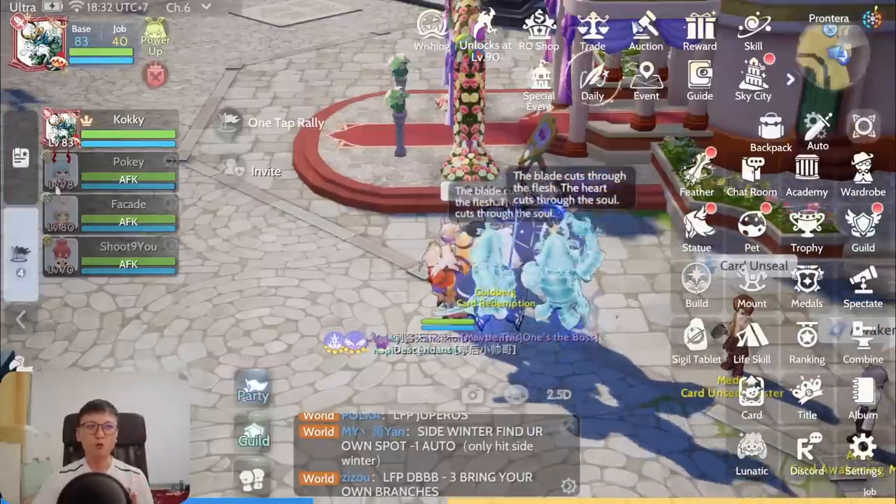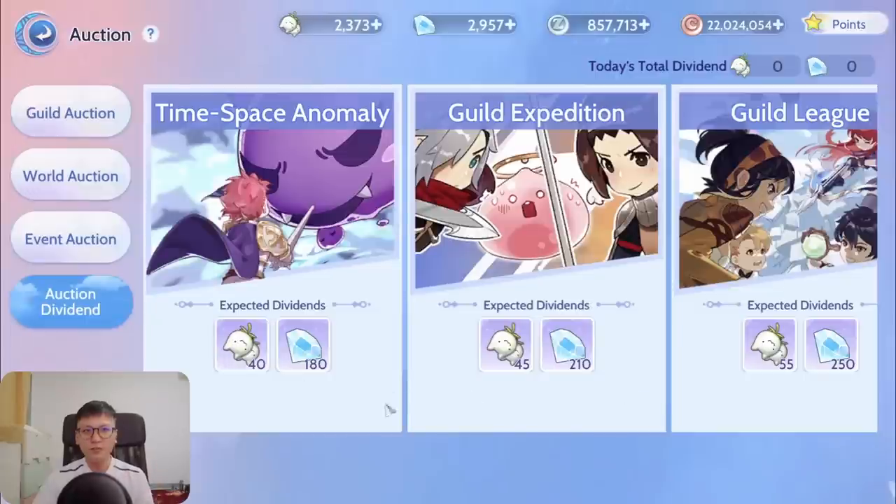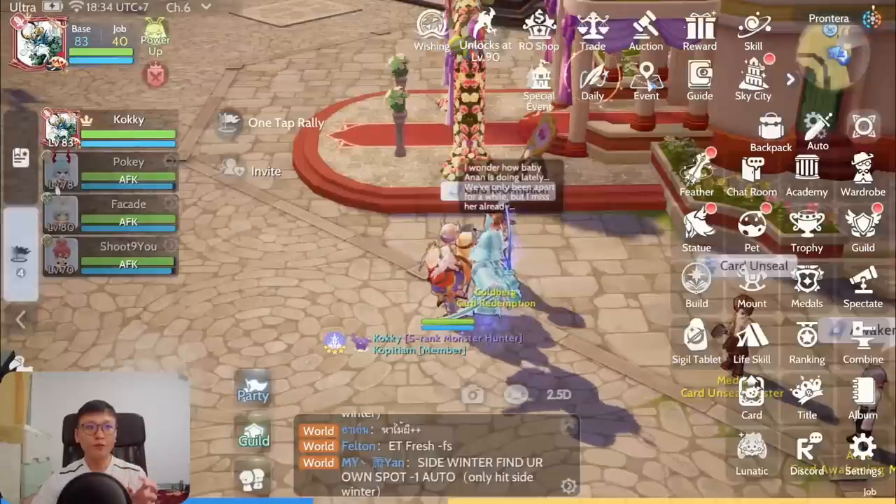How can you obtain diamonds without paying? The first way is through dailies. A key source is your guild — from the auction house auction dividends. Every time I participate in guild league, guild expedition, and time space anomaly, I normally obtain 250 diamonds from guild league, 210 from guild expedition, and roughly 180 from time space. It fluctuates, but that's the rough amount.